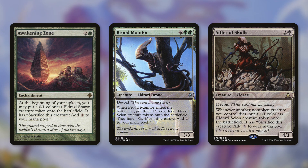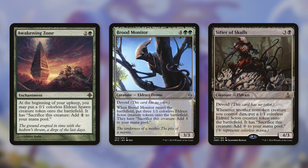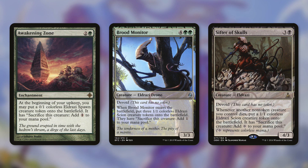Brood Monitor, when it enters the battlefield, puts three 1/1 colorless Eldrazi Scion creature tokens onto the battlefield — they have 'sacrifice this creature to add one colorless mana.' We have token producers as enchantments, and also token producers as ETB or LTB effects, like Sifter of Skulls. Whenever a non-token creature you control dies, put a 1/1 colorless Eldrazi Scion token onto the battlefield. This is a fantastic way to replace any creatures that die — if someone board wipes, we're still going to have an army of Eldrazi, and we can utilize them for mana to help get other things out.